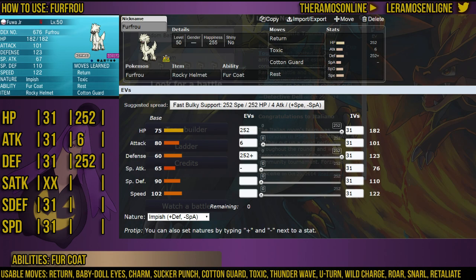In the last slot, you obviously want to give it Cotton Guard, which boosts the Defense stat by three stages every time you use it. Use it twice and you're at plus six, as high as you can go. Interestingly — and I might have the math wrong so don't quote me — after one Cotton Guard you essentially function at plus six due to Fur Coat. So after two Cotton Guards you are essentially at plus 12, which is obviously impossible through normal gameplay.